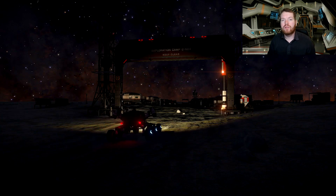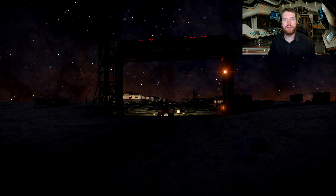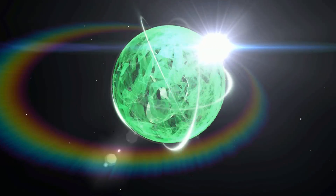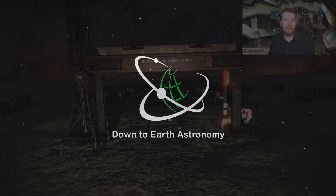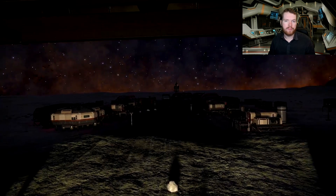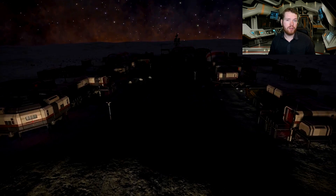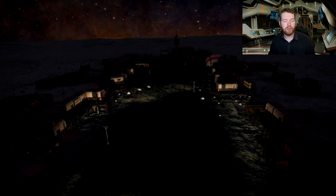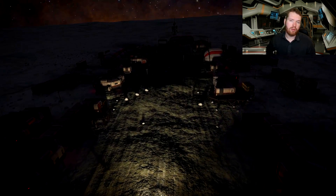Hello ladies and gentlemen and welcome back to Elite Dangerous. 3.0 introduced some changes to Dabshope — a one-stop location where you can get a lot of the manufactured materials you'll need for engineering mods. I have a video that goes into a little bit more detail about it, which you can click up here.